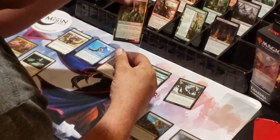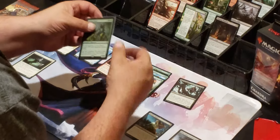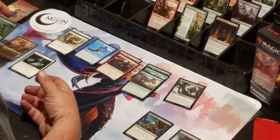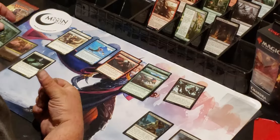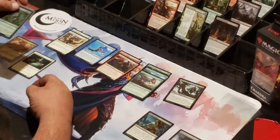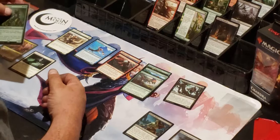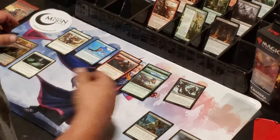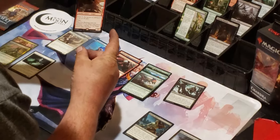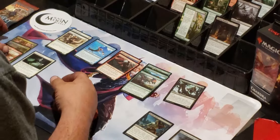For the giveaway that I'm doing, I also want to throw in a foil token. Whoever wins will get a choice of a foil token as well, besides the Gideon Spellbook. Alright, one last pack to crack.